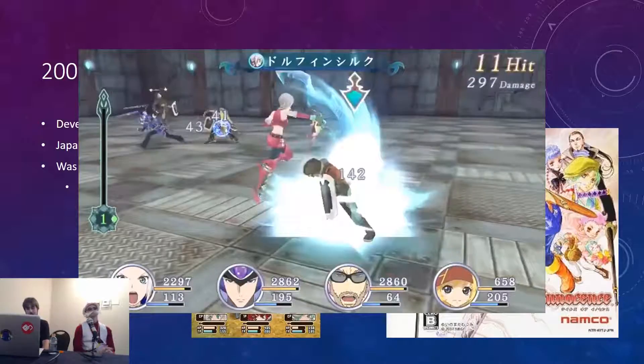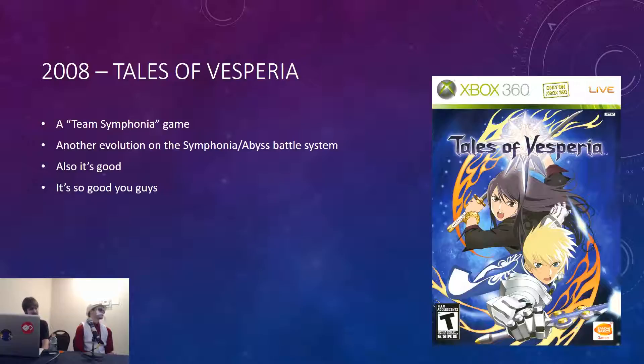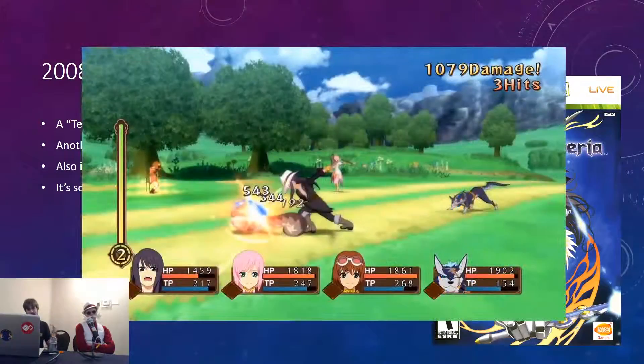We've come to Tales of Vesperia — this is my favorite game. I think it's the best. This was another game made by Team Symphonia, and if you've played Tales of Symphonia and Tales of the Abyss, it feels very familiar — same combat, same free-run system, using TP for your Arts. It's got Troy Baker as the main character. It's kind of the game that got Troy Baker's ball rolling — he was in a lot of bit parts, then he was in Tales of Vesperia, then some more JRPGs, then Bioshock Infinite. And after this there was kind of a drought of Tales games in the United States.